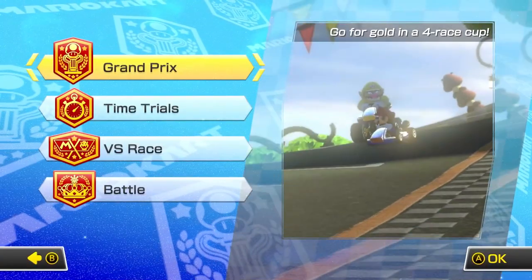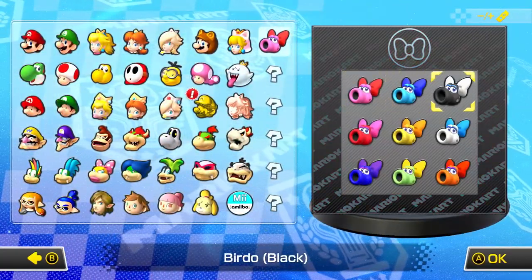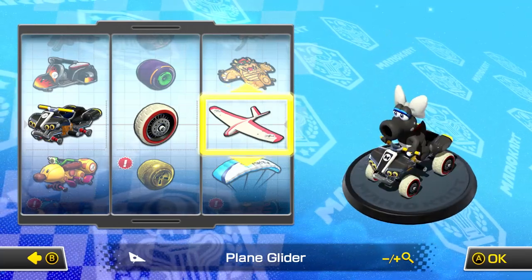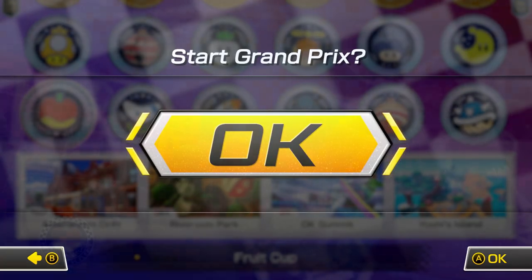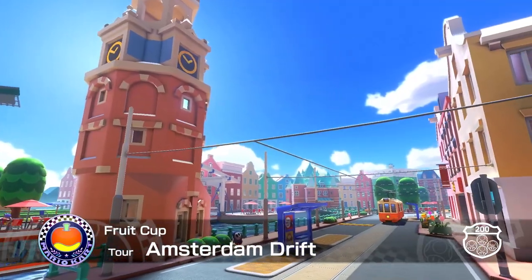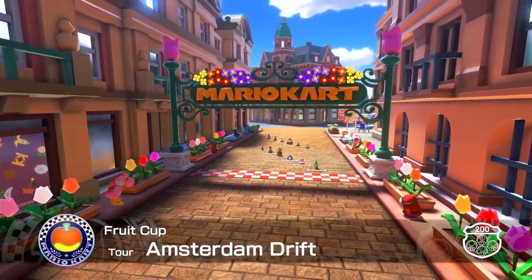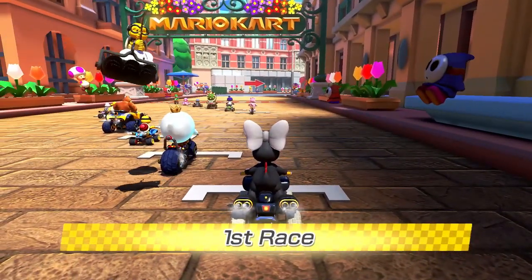We're going to do the Fruit Cup in 200cc now. I'll go with a black-and-white Birdo — very Zebra Herd colors! I'm really excited for 200cc because it makes you rethink how to maneuver through courses. A couple of these tracks might allow new shortcuts, or at least require different lines than at previous speeds.